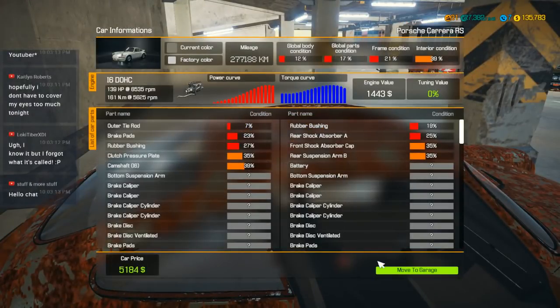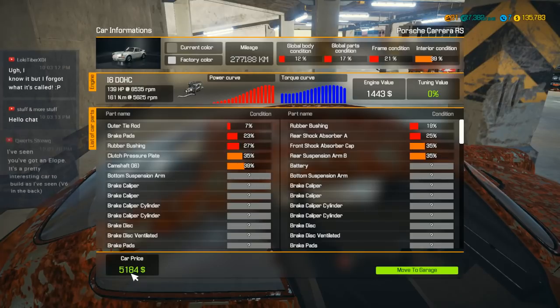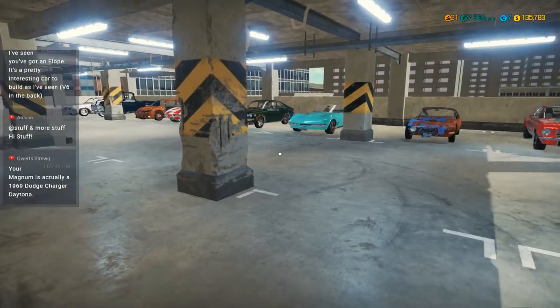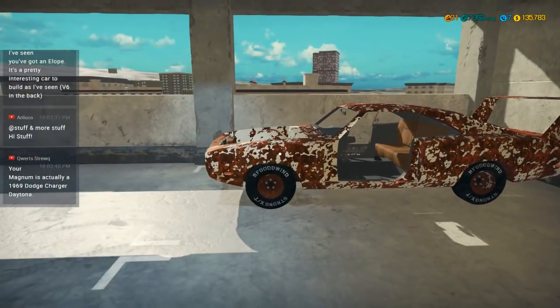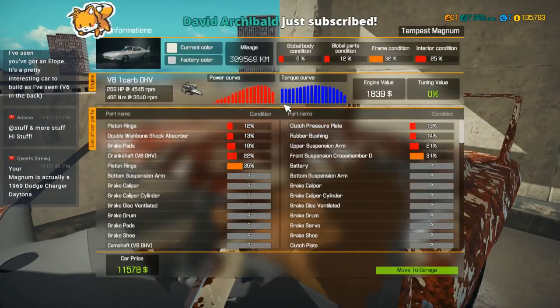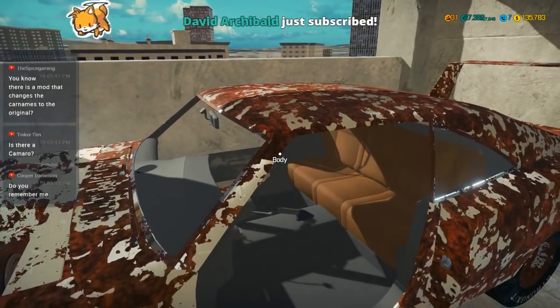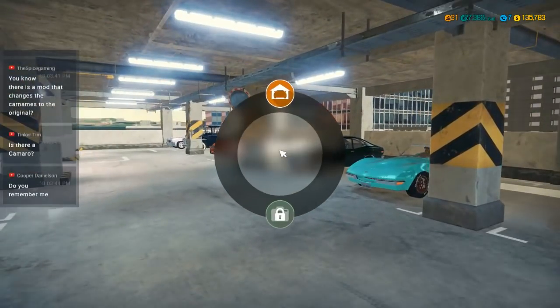I'm going to send this off to the garage. The neat thing about this was I paid like next to nothing for it — $5,184. It's got a lot of mileage on it, 277,000 kilometers, which might be why it was so cheap. But hopefully when we get this all fixed up, it'll be worth a pretty penny. It's the Dodge Charger Daytona — it's so funny that they call it a Tempest Magnum, because they licensed the use of the Dodge name, so why they would come up with a fake name for it makes no sense to me. Let's head back to the garage.